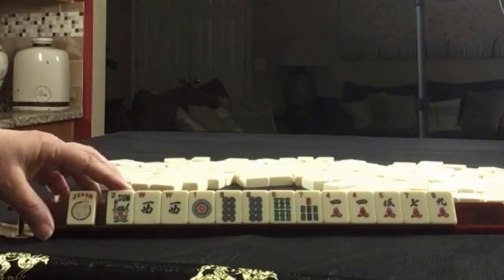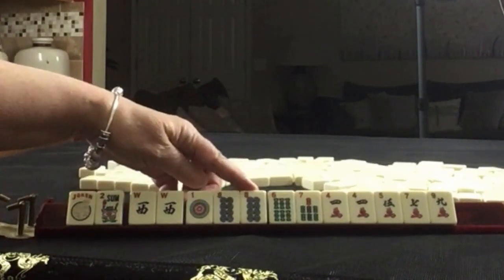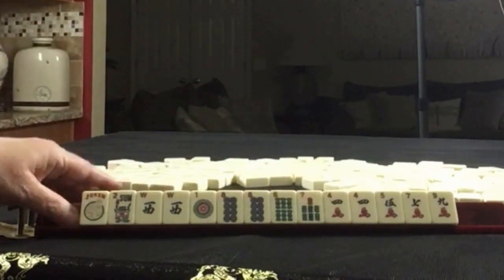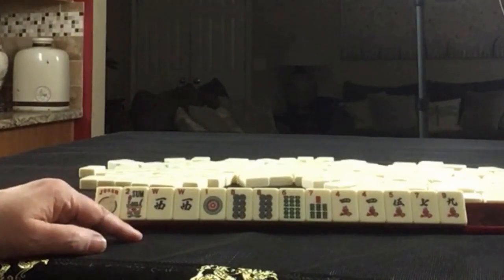So we have a joker, a flower, a pair of wests, one dot, a pair of eight dots, six and seven in bams, four, five, seven, nine in cracks with a pair of fours. If these were your tiles, what would you focus on and what would be your first pass?